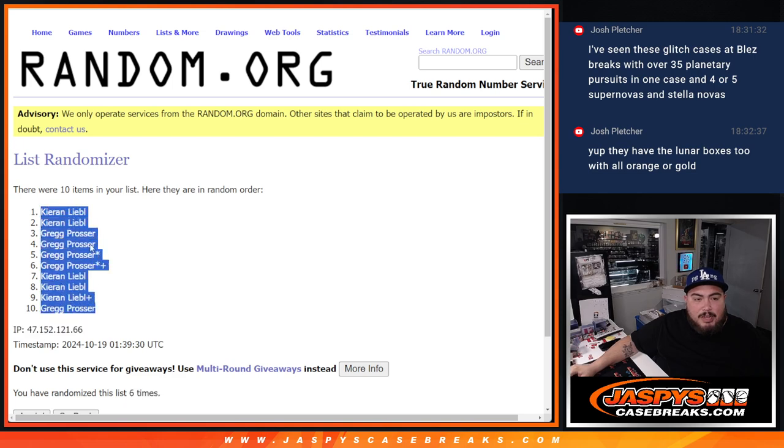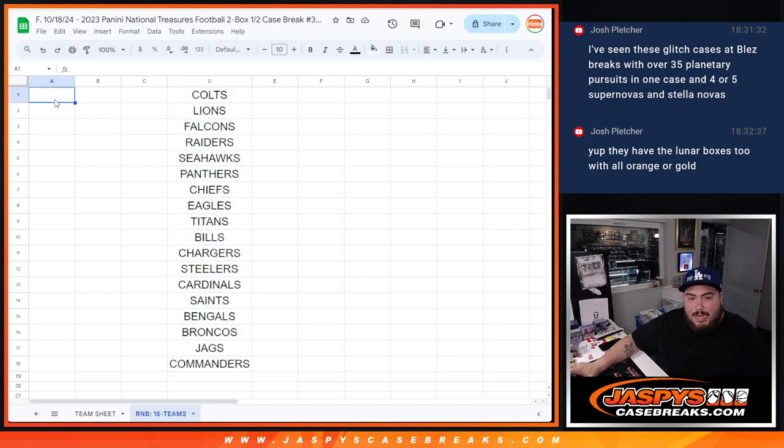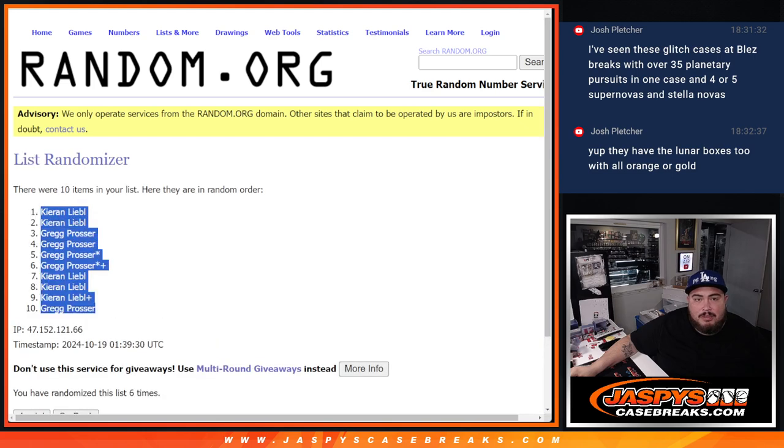Kieran at the top, down to Greg at the bottom. And again, I just put those teams in there for the sorting team so they know how many teams are there and what teams are in the R&B. Just because your name might be next to one, that doesn't mean you get that team. You own a piece of all of them, but I know sometimes people get confused.